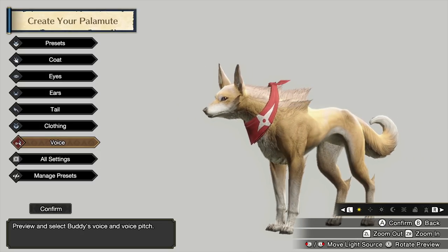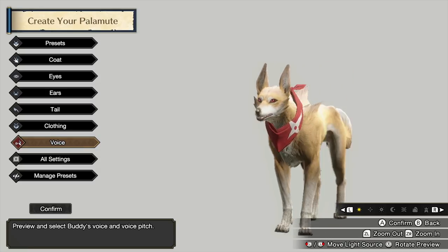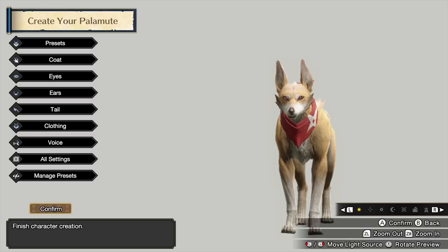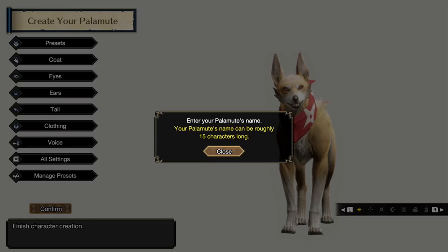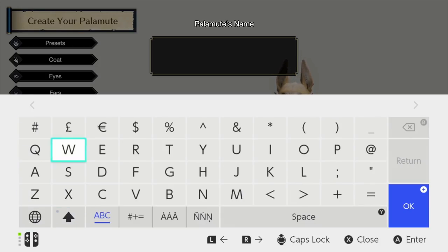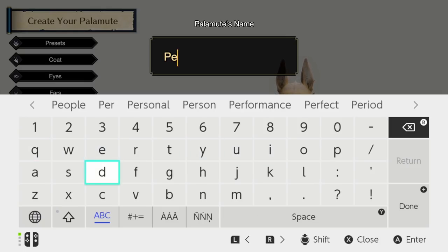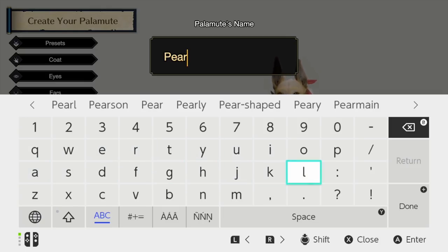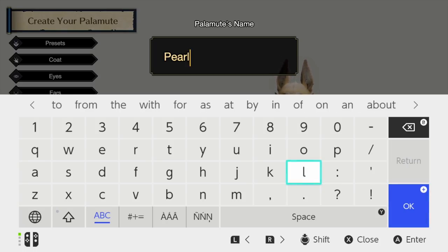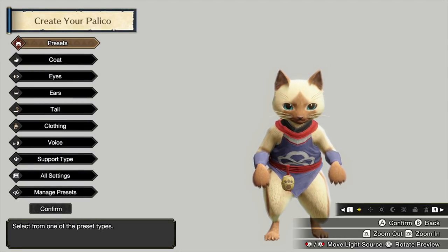Okay, I think I've done my dog — it looks really good. I tried to make it look as much like my real dog as possible because I love my dog, and I think it looks really cute. Let's confirm, and we'll name her Pearl — that's what my dog is called in real life. Sometimes it's Pearly Whirly, but Pearl will do.